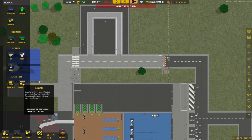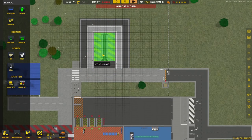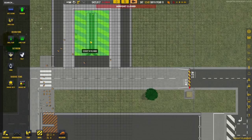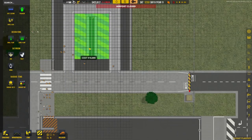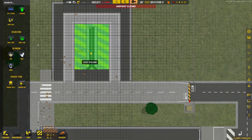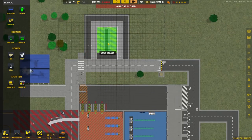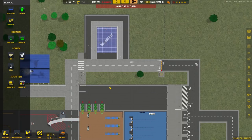We now have baggage belts and a baggage bay available. Click on baggage bay and it will bring up the placement. The bottom branching side is where luggage comes in from the check-in desk; the left side with straight downward arrows is where luggage goes out toward the baggage claim area. You want those arrows pointing toward your airport. Since my baggage claim is here and check-in desks are over there, we'll orient it accordingly — it costs $10,000 to place.